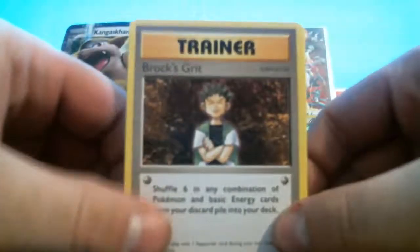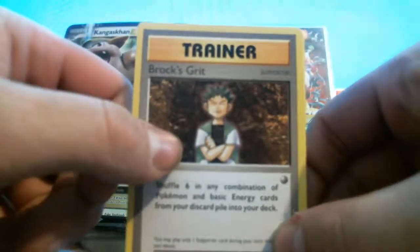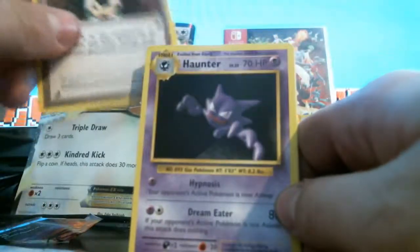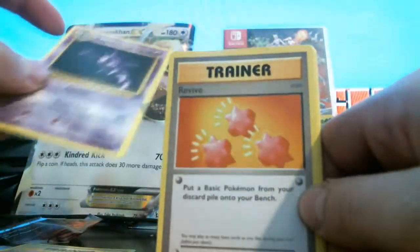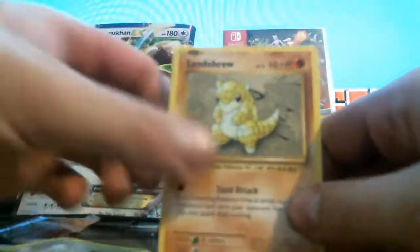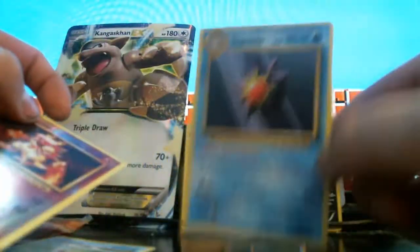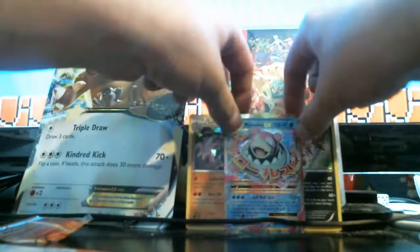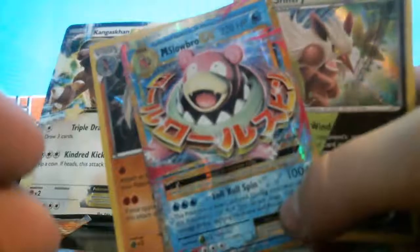Brock's Grit — I think they actually recycled this art; it's supposed to just be the Brock card from Gym Leaders. Hunter Revive, Tangela, Weedle, Sandshrew looking all Sandshrew-ish, Gastly, Magikarp. You can't win them all, boys and girls, but I think it's still a win because they're all cool reprints. Anyway guys, I hope you enjoyed this — three out of four packs had holos and we got a really good EX card, Mega Slowbro EX.